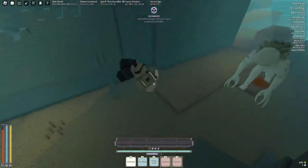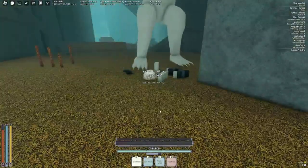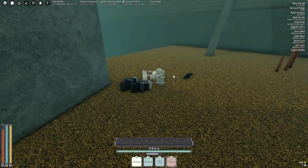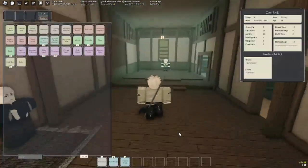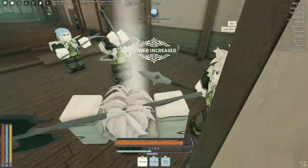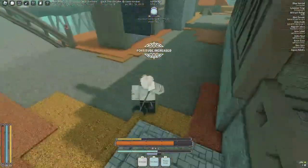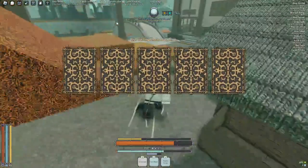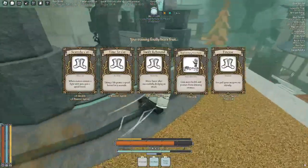Here is my first death encounter. Notice how my health was pure orange - that means I'm on one life. If you power up while on that one life you will go back to green health, which basically means you're on two lives again.